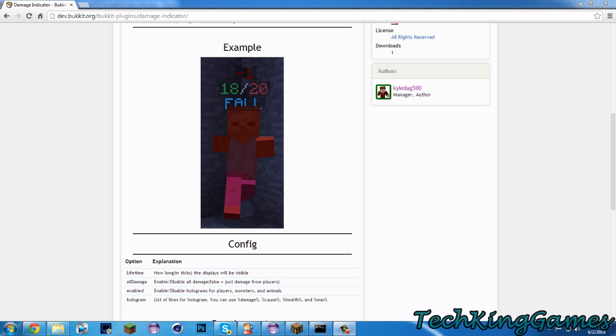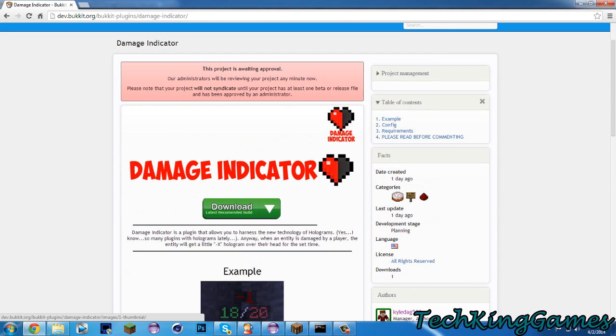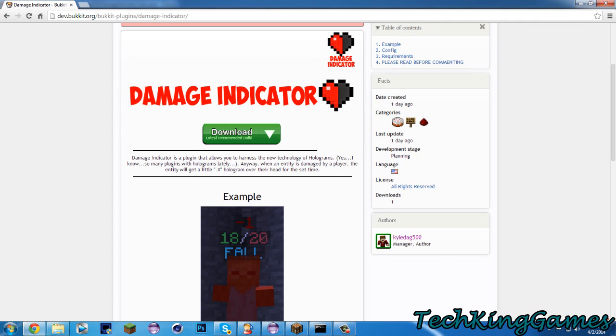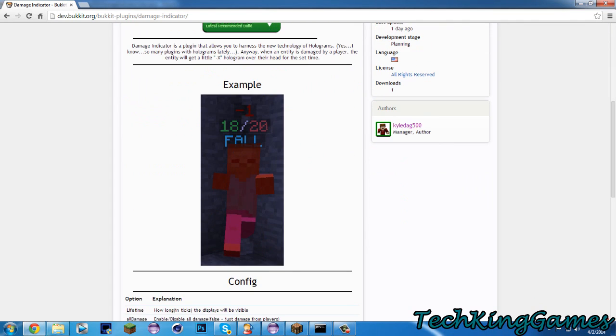Hello everyone, this is Tech King Games, also known as Call of the Hunter on the Bucket. Today we're taking a look at a cool new plugin of mine called Damage Indicator. It uses those cool new holograms discovered by Aznazuki, and it allows you to create damage indications for mobs, players, and animals. So let's go ahead and go over how everything works and give you guys a little example.